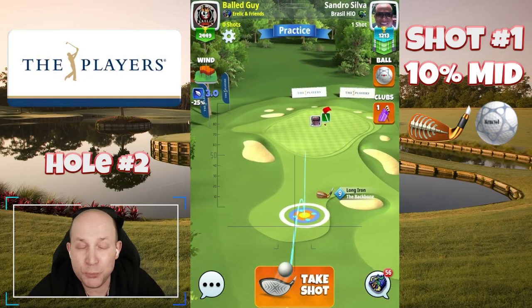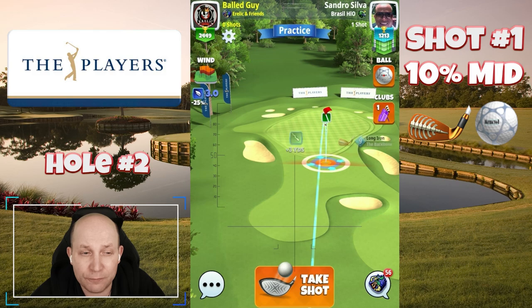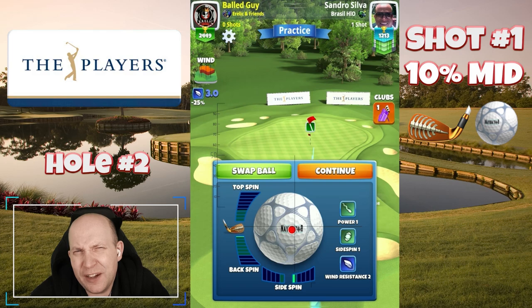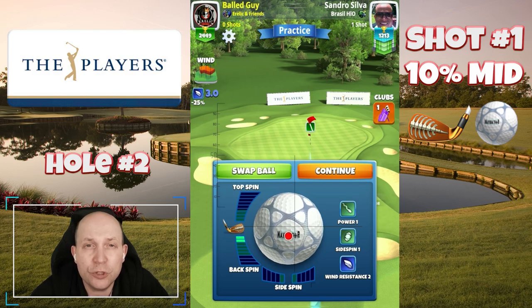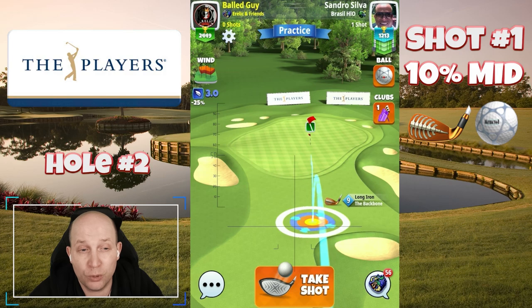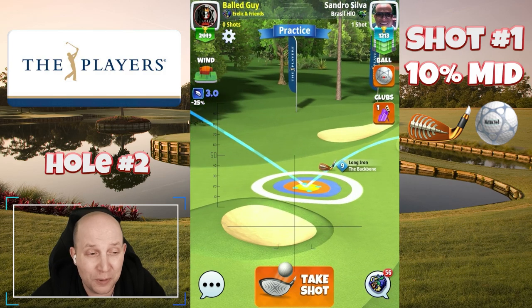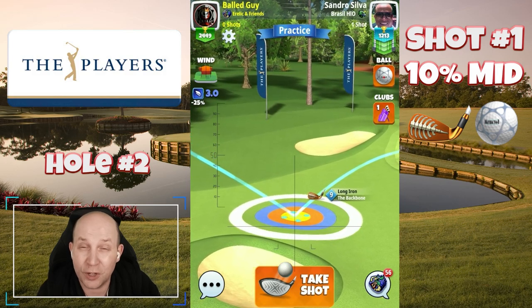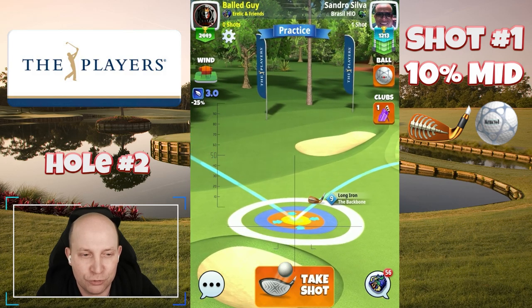Hole number two on this beautiful new course is played very simply just in front of this first bunker — that white ring is kind of close there as a reference. I'm going to use two bars of backspin as a base guideline here, and I'm just going to set this one up leaving it a few green squares short of the hole, because I don't have much ball guide. Use your long iron that's got good ball guide — if you've got a high level grizzly, that's going to be an excellent choice here.